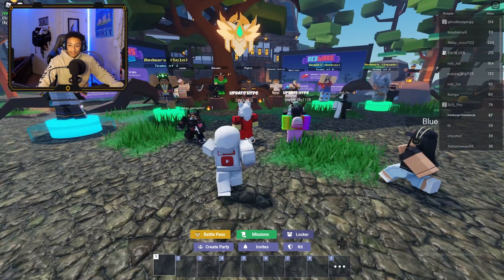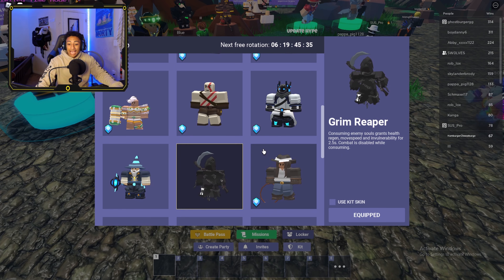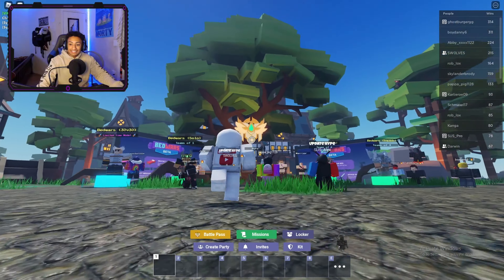We have a battle pass, and of course you already know Fulton did buy the battle pass. The Grim Reaper is always my baby — I announce it in every video. So let's take a review of the battle pass. When you spawn in it already looks different; it has the battle pass symbol up here and it's looking pretty cool.